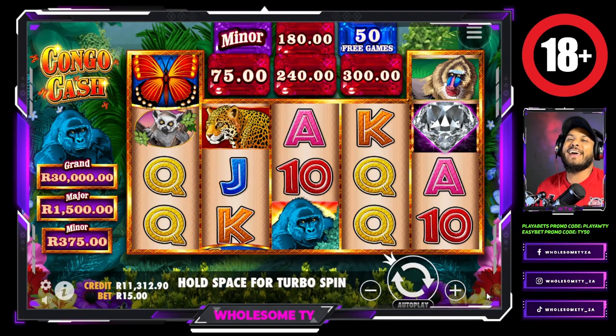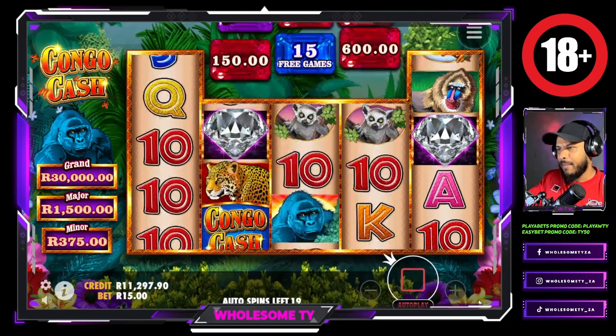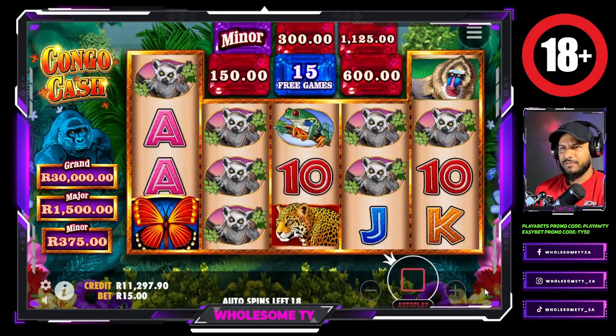What's up YouTube, it's your boy Ty and we're back again with another video doing it for the wholesome gang. We are on Player Bets, we're gonna be playing Congo Cash. Let's start with $15 a spin, put on autoplay, let's do 20 spins and see if we can spin into a feature or something exciting.